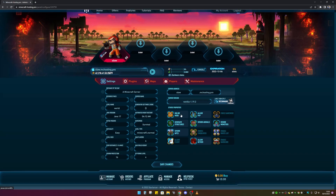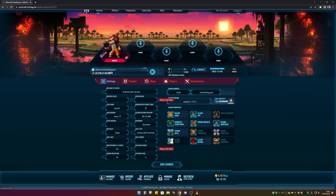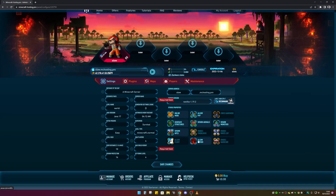You can see online mode down here — you can have it on or switch it off by clicking on it. You also have PvP which you can toggle as well. These are pretty simple settings, but make sure you click Save Changes at the bottom, otherwise your progress won't be saved. You also need to name your server first — I'll just call mine 'Slow Server'.